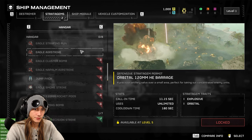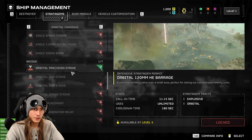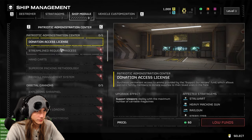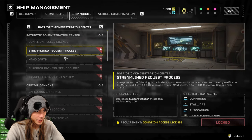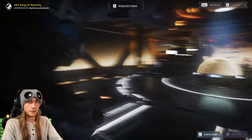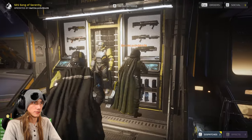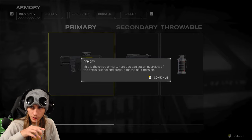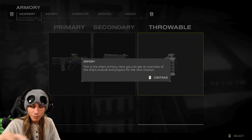If you keep going down, there's a whole bunch more stuff. These are all things you can unlock. Just go over one more — like the ship module. That's where you upgrade all your ships. You can also purchase new guns. I don't know exactly how you get new guns — I think you have to purchase them.